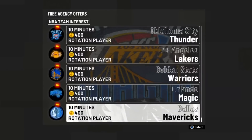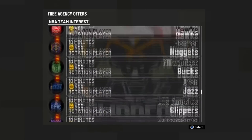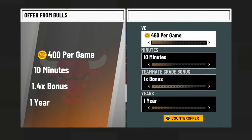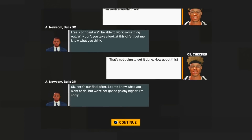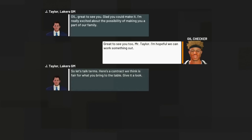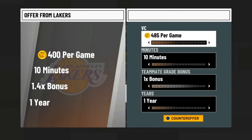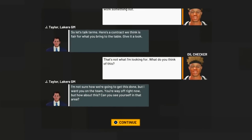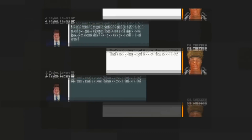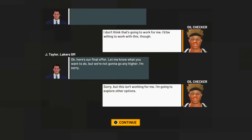Now pay close attention because this is very important. Some teams are not going to give you a high contract. I originally tried the Bulls — you'll see me try to finesse that contract. You guys only want to offer about 810 VC; if you offer 840, the GM is going to get pissed and offer you a take-it-or-leave-it contract. Don't worry if it doesn't work the first time — there are plenty of teams to choose from. Some teams, like the Lakers, simply won't give you high contracts, so don't get overly confident.